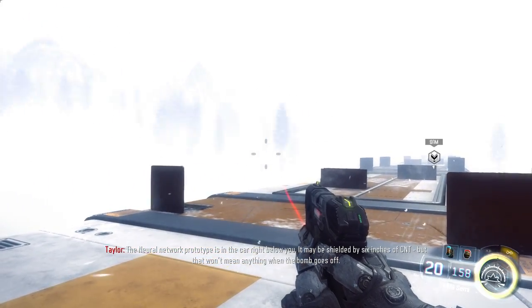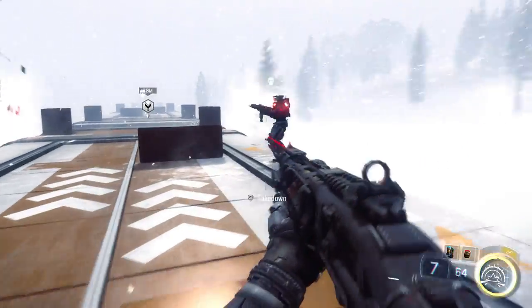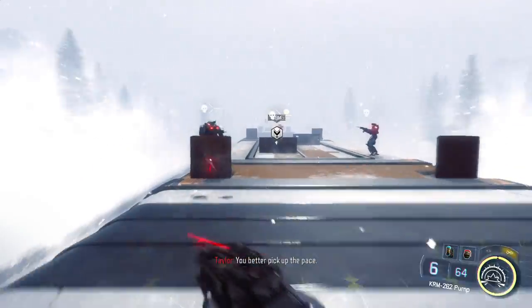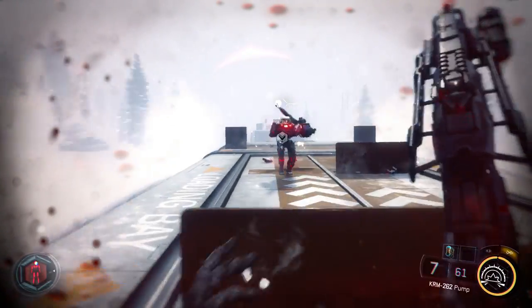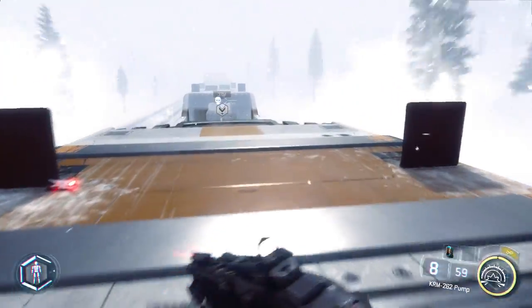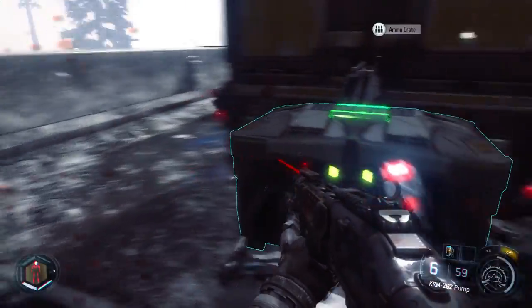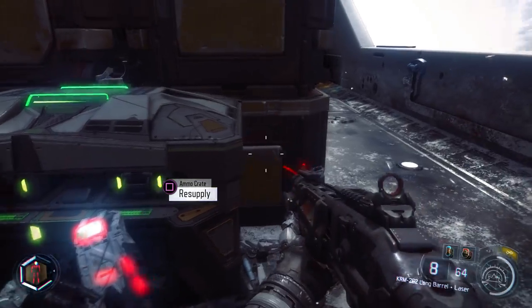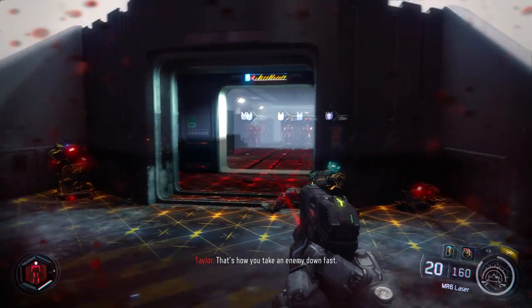It's in the car right below you. It may be shielded by six inches of CNT, but that won't mean anything in the box. Better pick up the pace. Keep pushing up, you've almost located it. That's how you take an enemy down.